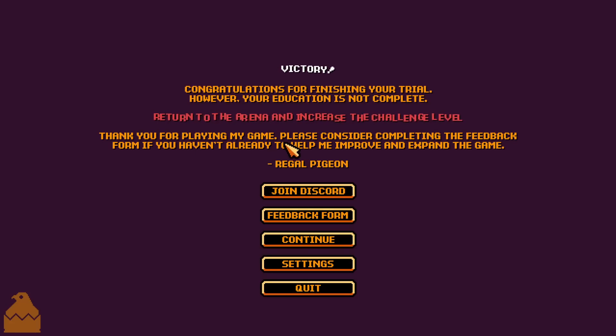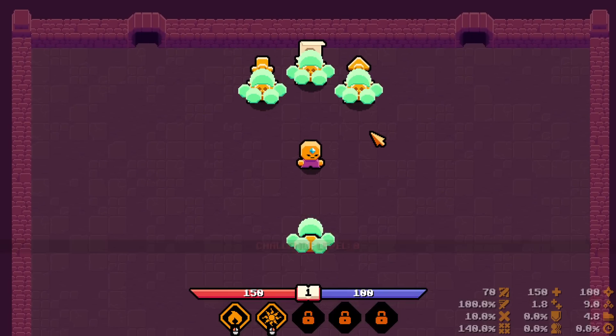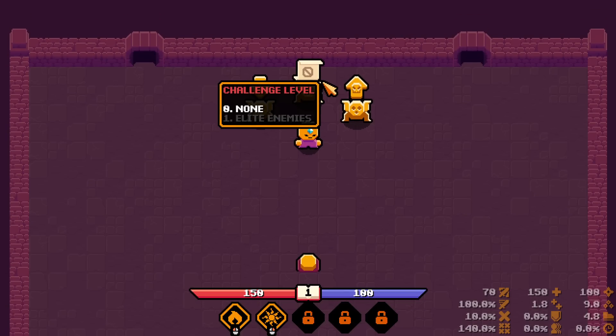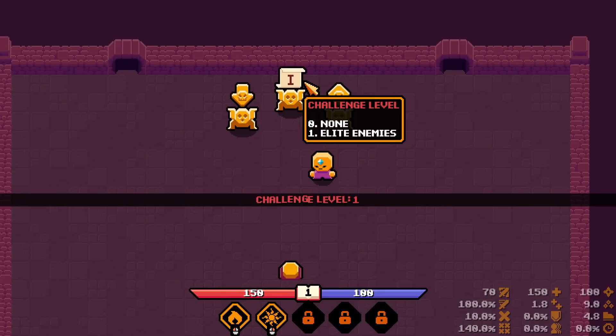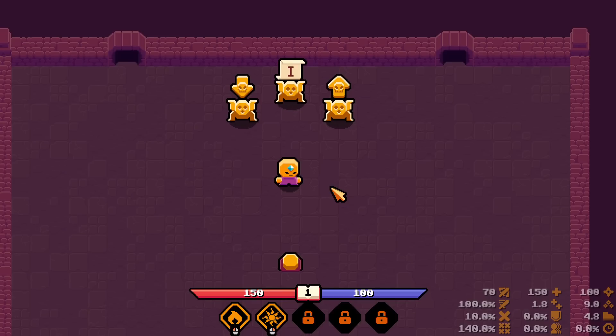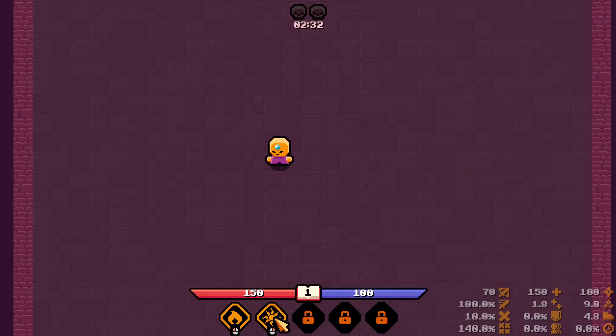Does this video count as a feedback form? Let's continue. Higher difficulty — challenge level zero means no elite enemies, challenge level one adds elite enemies. Nice, I like it. Let's go with elite enemies and try to create a fire build. I already start with Solar Beam so I can actually go for the fire build.